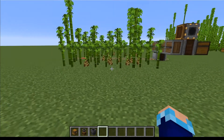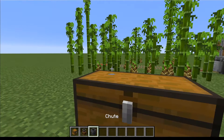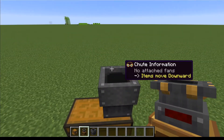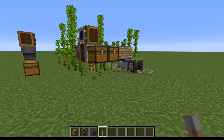The last thing our farm needs is a storage system. You're going to go two blocks out from your farm, place a double chest there, place a chute on top of that, and then facing towards the farm you're going to place a portable storage interface. All that's left to do is place a lever right here, flick it on, and watch it go to work.